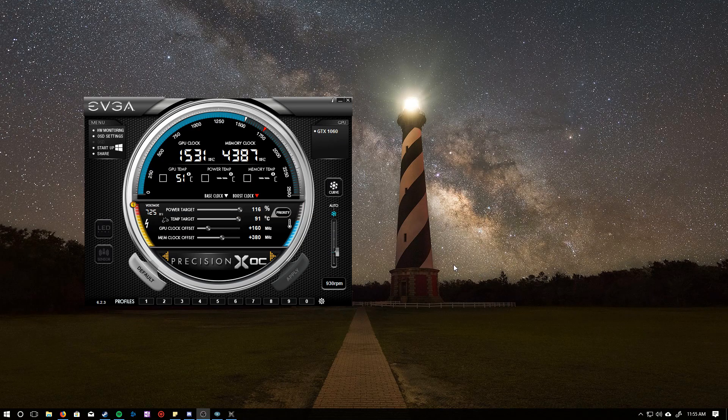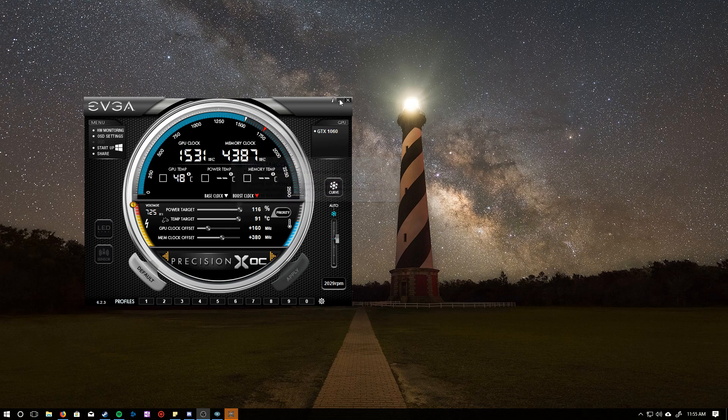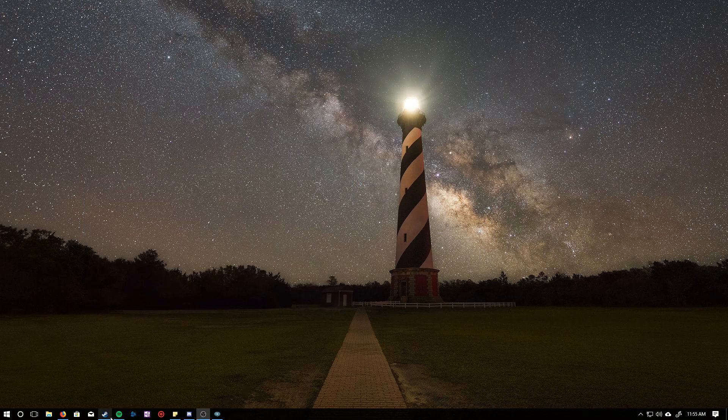Hello everyone, it's John. Today I'm going to be giving you a tutorial on how to get 120 to 144 FPS in PlayerUnknown's Battlegrounds with a GTX 1060. Mine is a 3GB and it's from Gigabyte. Here's my overclock: I have a 160MHz GPU clock and a 380MHz memory clock. The power target is 116% — that's just for reference, that's what I'm running.